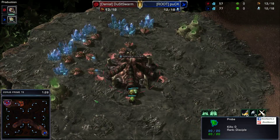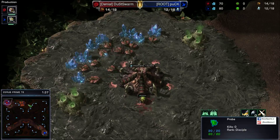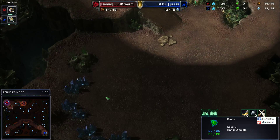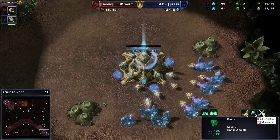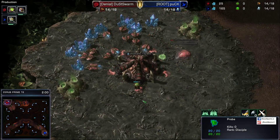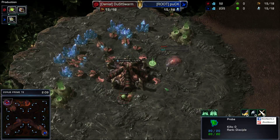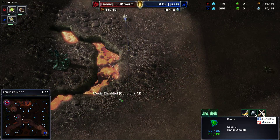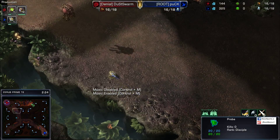Meanwhile, we have Dust Swarm just continuing to drone up. My curiosity is piqued at whether he's going to be going for a hatch first opener or a pool first. On this map, a Zerg could easily get away with a hatch first opener, but pool first is usually the safest route. 15 pool is the most economic pool opener. It looks like Dust Swarm is going for the most economically safe build that he can, and the probe is going to arrive right next to the pool.